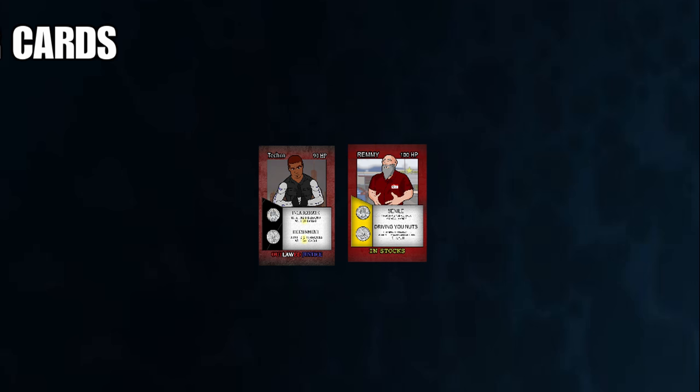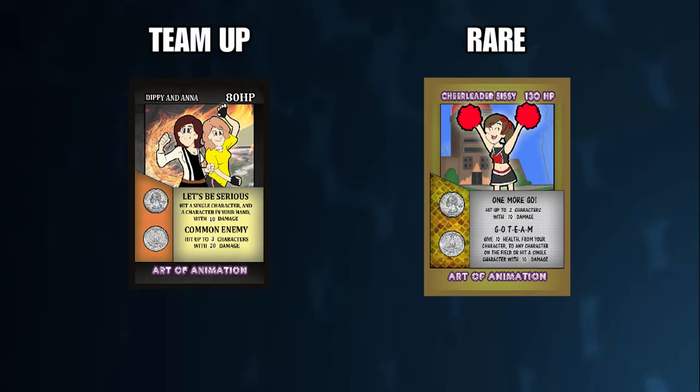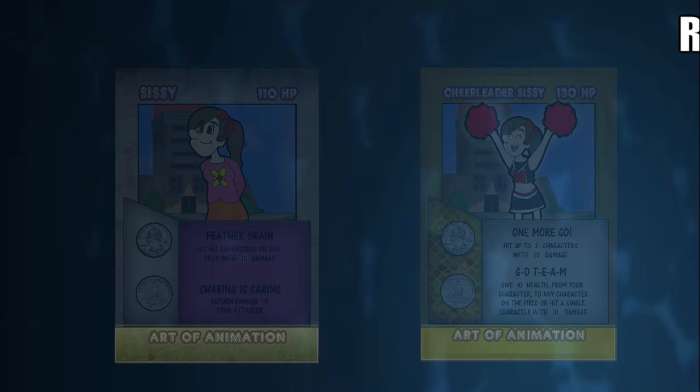There are certain character cards that are harder to find than others — these are team up cards and rare cards. They usually have a better set of attacks than normal character cards. You can tell you have a rare card by finding the card with the gold background, while team up cards have two characters from different series on a single card.